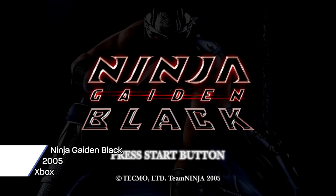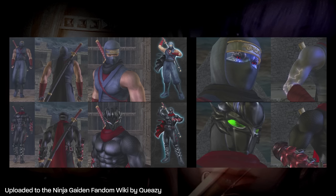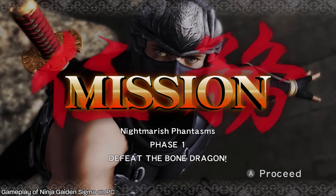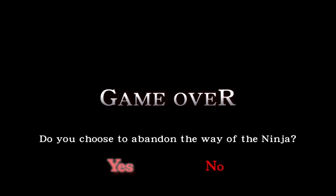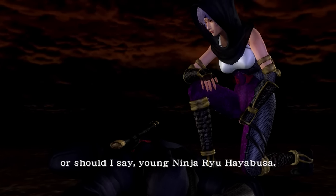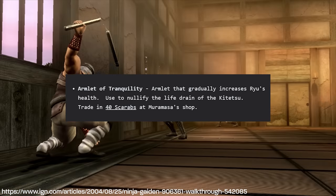Ninja Gaiden Black is an updated version of the original game that includes the DLC, except for the Intercept Technique. In addition to the DLC, Black also added smoke bombs, two new costumes, a new main menu opening, a trailer for Dead or Alive 4, and a new mission mode with 50 missions featuring various challenges — including Eternal Legend and the challenge fought at the Master Ninja Tournament Finals. Two new difficulty options were added: Ninja Dog difficulty made the game easier if you failed three times on the first mission, and Master Ninja difficulty was an even harder mode that significantly limited how many items you could carry.